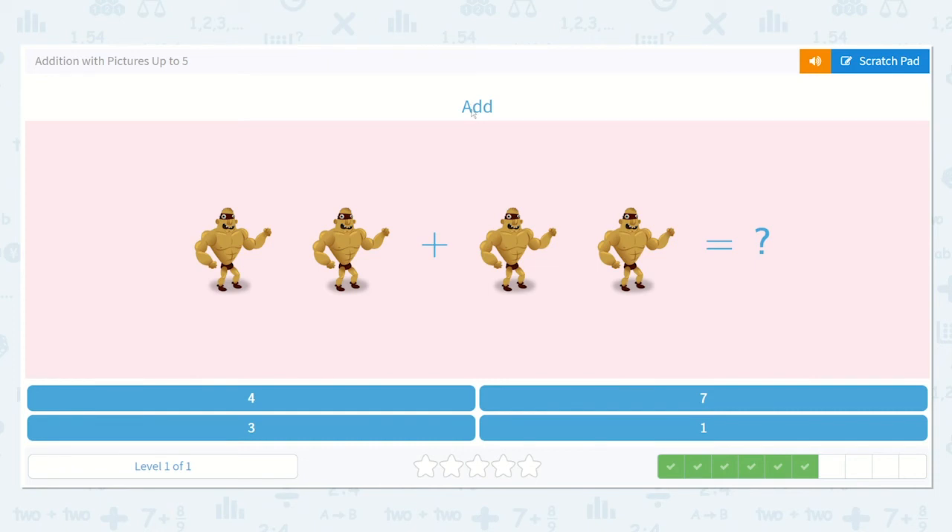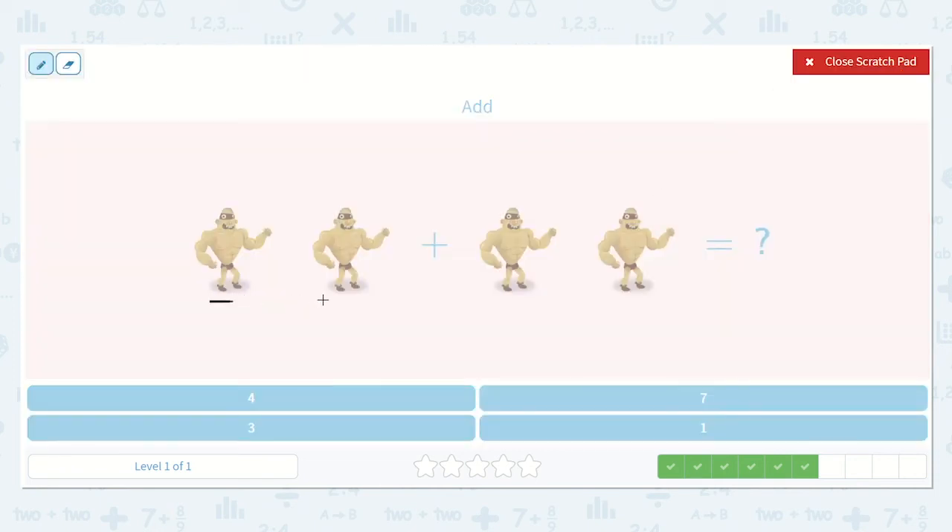Okay, we're going to add them — we're going to combine them all together. One, two, plus one, two. So I have two plus two. Let's see what that is — let's count them all together: one, two, three, four. Our total, or our sum, is four. Alright, let's look down here — do you see a four? Me too.